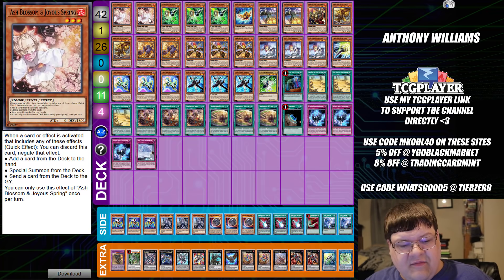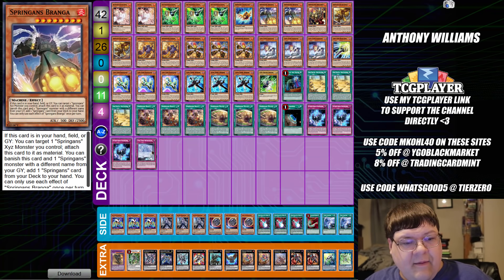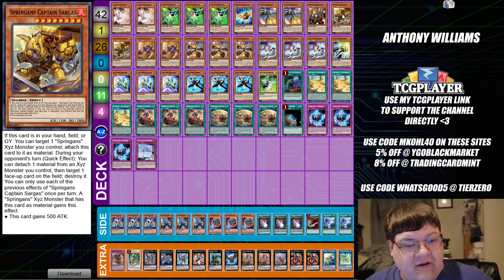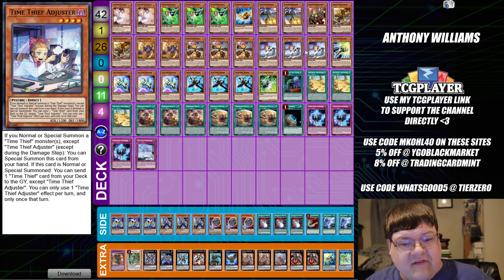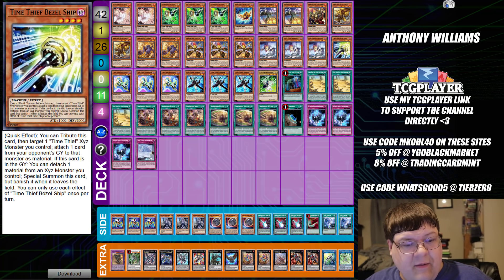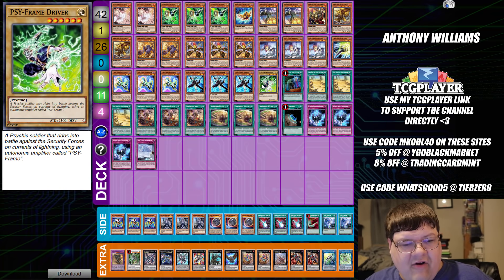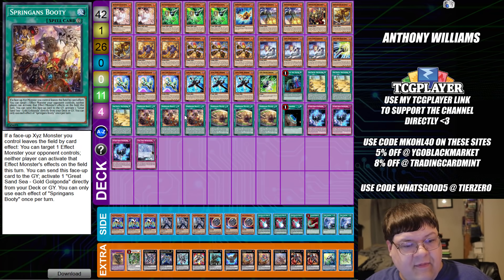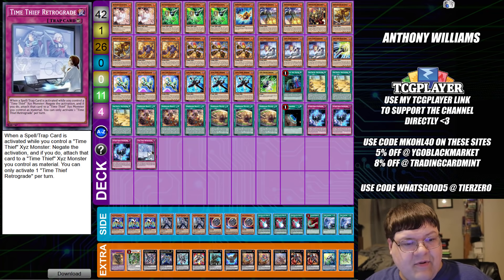We have two copies of Ash Blossom and Joy Spring, triple copies of Gamma, one copy of Singing Lanius, two copies of Branga, one copy of Brothers, two copies of Captain Surrogus, two copies of Pedor, triple copies of Rocky, triple copies of Time Thief Adjuster, one Bezel Ship, triple copies of Time Thief Regulator, triple copies of Winder, and one copy of Brick. Then one Call by the Grave, triple copies of Gold Gundala, triple copies of Booty, triple copies of Watch, one Terraforming, triple copies of Shade Brigadine, and one Time Thief Retrograde.